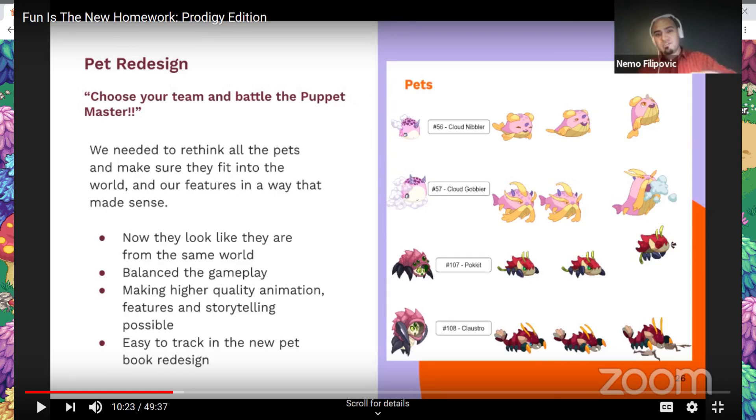Last we have the Cloud Nibbler — Cloud Chomper — whatever that thing is. Now it kind of looks like some sort of elder sky god. Honestly it kind of looks like Zeus if he was an animal. Yeah, it does look really nice. I like this redesign as well. As you can see, Prodigy did have some pretty cool redesigns up their sleeve.